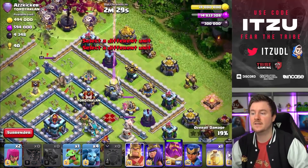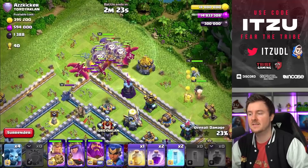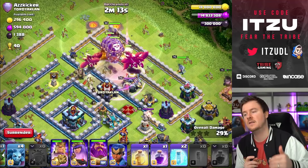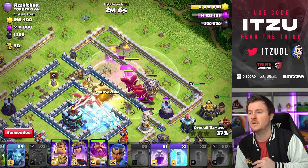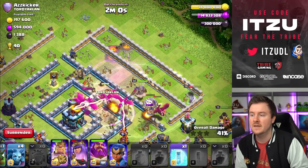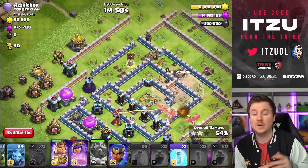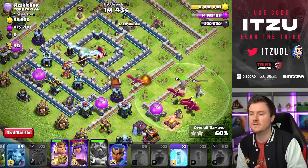Always remember the King is quite annoying when going in with Dragons. Now send all the Dragons in and use your heroes to push the Dragons into the core. With the left side taken out, we have such a good pathing into the Town Hall - Eagle, Clan Castle, Town Hall, all lined up nicely. The Eagle unfortunately isn't following the core Dragons, so I have to use the Heal and another Rage. Using the Warden ability, most of my Dragons dodged the Bomb or Tunnel Bomb.